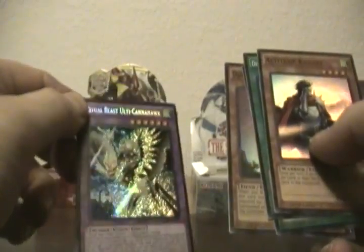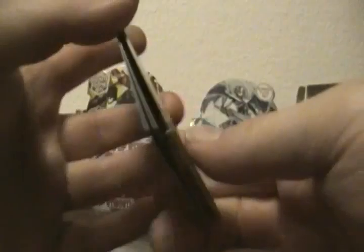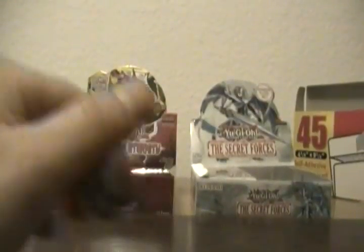I don't know why they reprinted Altitude Night. Like they reprinted the Djinn monsters because of Rituals — Ritual Weapon, Ritual Cage — I get it. But Altitude Night and Necrogardner, where did those come from? I guess they thought it was time. Another Preparation of Rites. Ritual Beast Ulti-Canahawk — how about that? I guess they're good, but I have not seen any of them, so obviously they're not that amazing yet. Nobody's unlocked the true power of Ritual Beast.